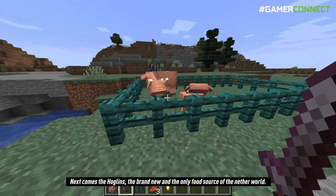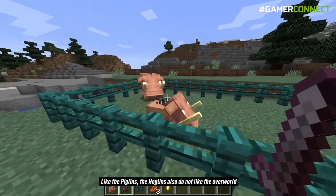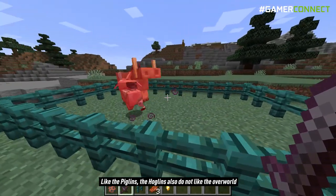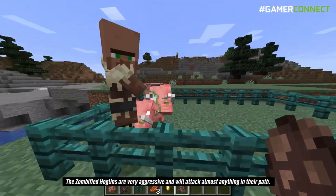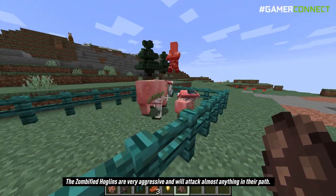Next come the hoglins, the brand new and only food source of the netherworld. Like the piglins, the hoglins also do not like the overworld and turn into zombified hoglins if they stay there for a longer time. The zombified hoglins are very aggressive and will attack almost anything in their path.